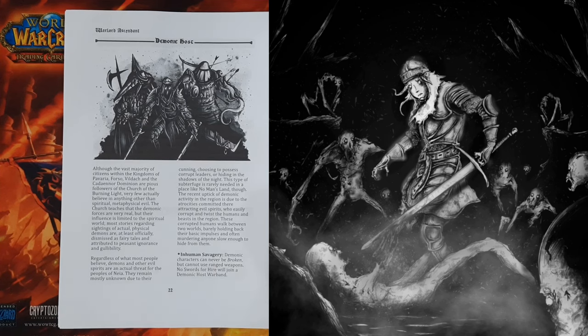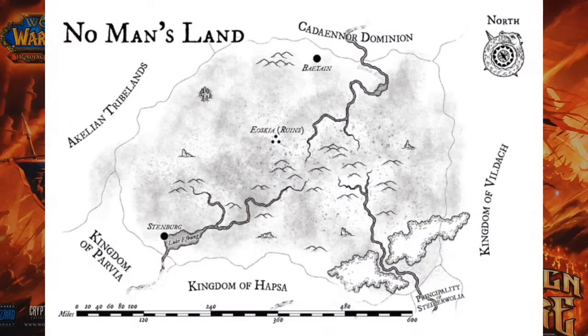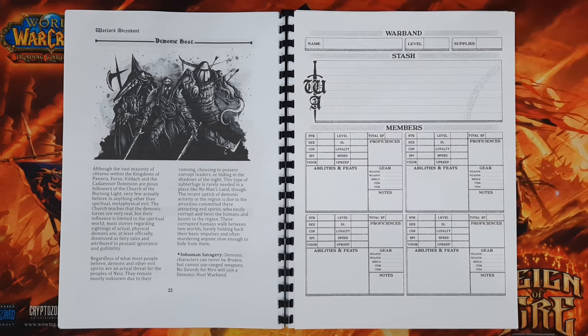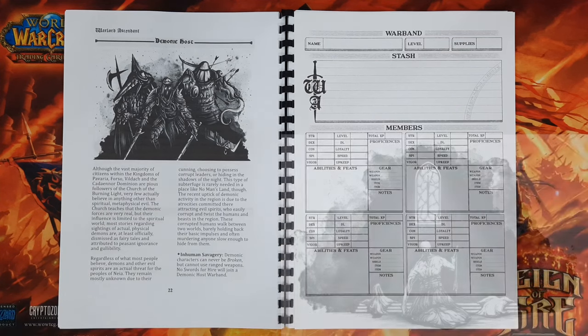This type of subterfuge is rarely needed in a place like No Man's Land, though the recent uptick of demonic activity in the region is due to the atrocities committed there attracting evil spirits who easily corrupt and twist the humans and beasts in the region. These corrupted humans walk between two worlds, barely holding back their basic impulses and often murdering anyone slow enough to hide from them. Yeah, sounds very much like my kind of warband.